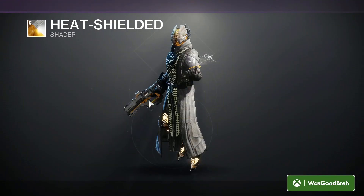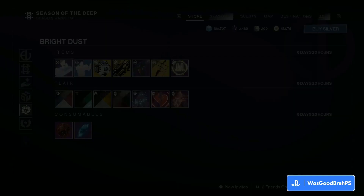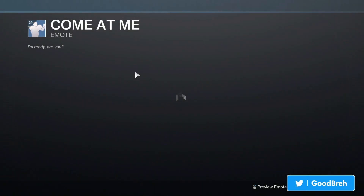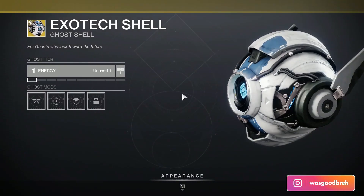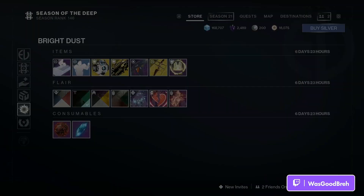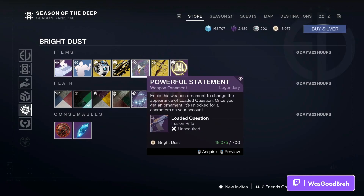The Heat Shielded shader — pretty dope. We also got Quick Cardio, I've seen this one before. The Exotech Ghost Shell, the All-Terrain Explorer, and the Powerful Statement weapon ornament for the Loaded Question.